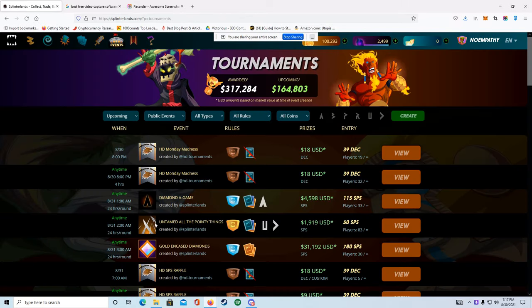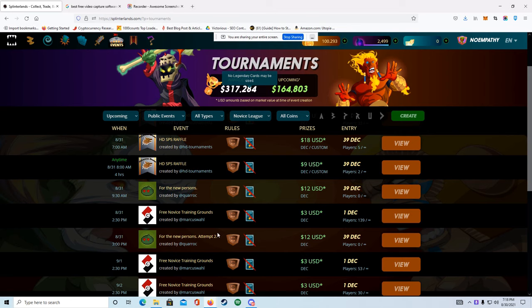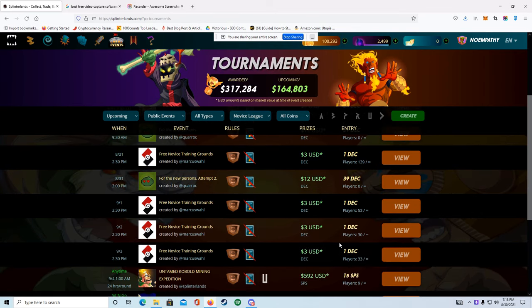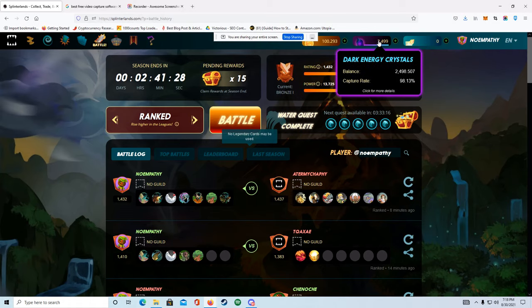Another way you guys can start earning money in Splinterlands once you have some dark energy crystals is to go to events and the novice league. You'll find a few tournaments that aren't very much to enter, and while the prizes aren't huge, you will earn more DEC, which will allow you to rent more cards — giving you more power to climb farther in the leagues — and you'll earn more dark energy crystals.